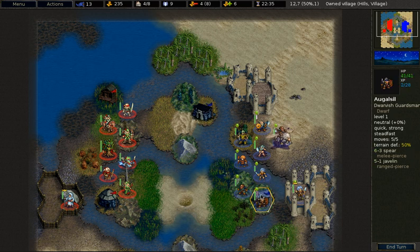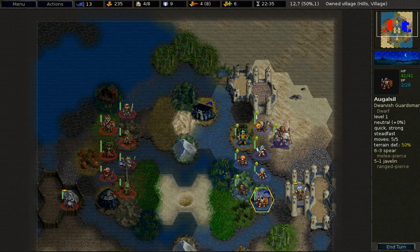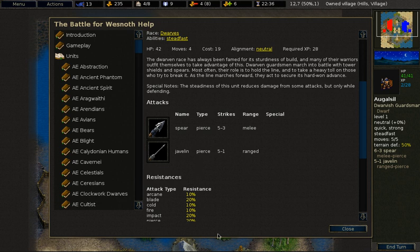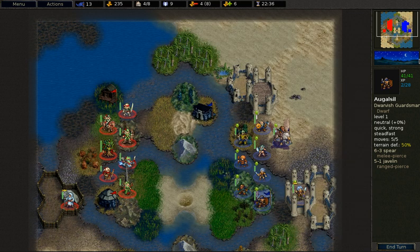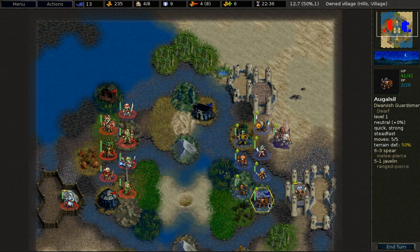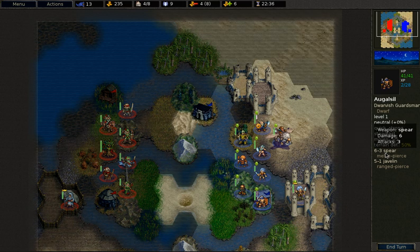Next we will look at the Dwarvish Guardsman. At 19 gold this unit is significantly more expensive than the Dwarvish Fighter. It has lower defense on mountains and hills, but 50% defense in a village just like the Elvish Fighter. Most importantly, this unit has the Steadfast ability — it doubles all its resistances when defending. So instead of 20% blade resistance, while defending it gains 40% blade resistance. This makes the unit very tough to take down on defense. It also has one more move than the Dwarvish Fighter, and while its melee and ranged attacks are not impressive, it allows you to harass the opponent.